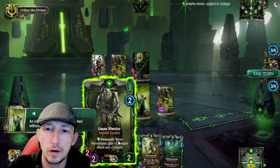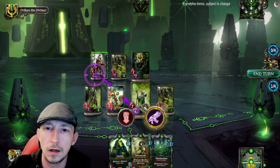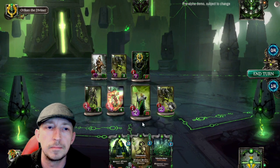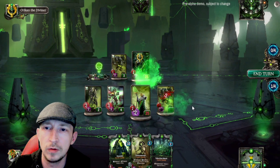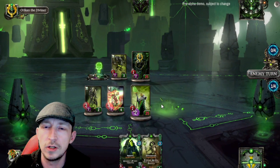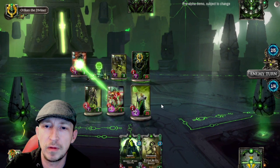One of the warriors when reanimated gets two ranged attacks, so we'll put him forward and kill that Flayed One. Attacking a warrior — needs to get his health down a bit more. Let's kill him back. Only running until the end of the row this turn. The Necrons have a lot of reanimating going on, which is pretty cool and standard to Warhammer 40K. The animations are really cool for this game.